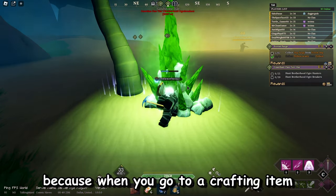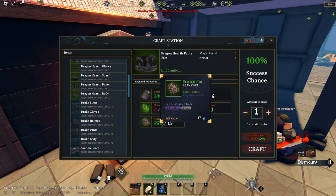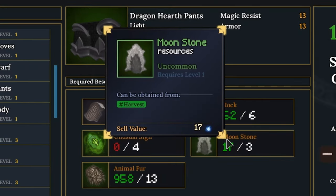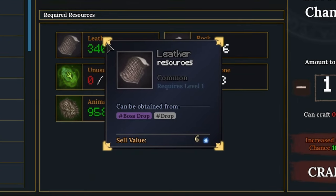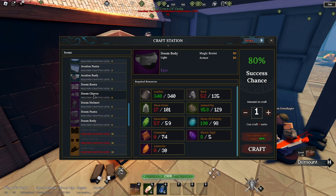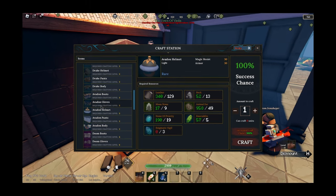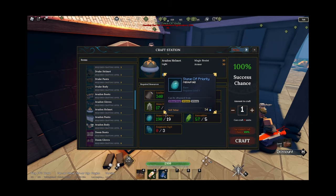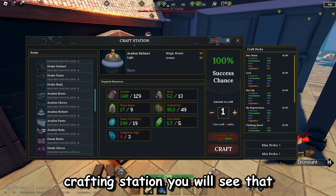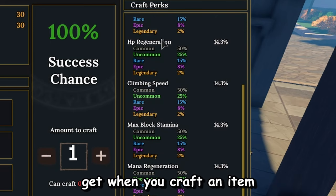When you go to a crafting item, you will see that they need resources to be crafted. For this one, you need animal fur, which can be obtained through mobs, moonstones — the white stones that pop up from time to time — rocks, and leather. The further you go, the more materials you'll need. But once you gather those materials, you can go ahead and craft. You might ask yourself: why is crafting OP in the first place? That is because of the crafting perks.